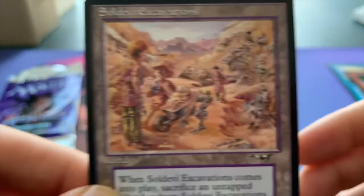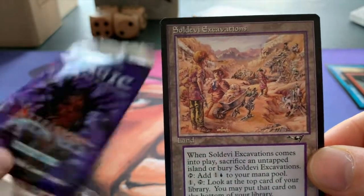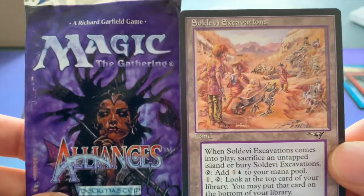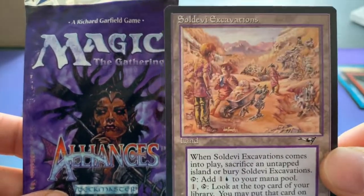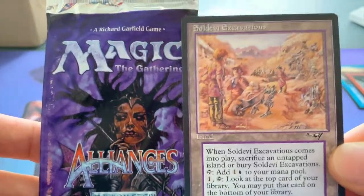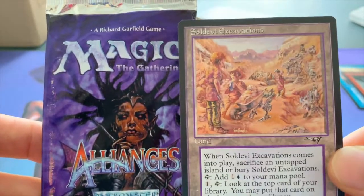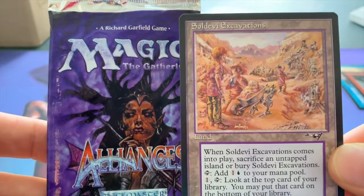Thank you for watching this episode of Timmy Talks and this booster pack unpacking of Alliances. This was our third booster pack — I'm actually pretty happy with my Soul Davy Excavations. If you'd like to see the other two openings or more booster pack openings, just click on the link on the screen right now. Thank you for watching Timmy Talks, the channel where we talk old school Magic — see you next time.